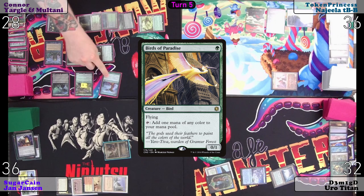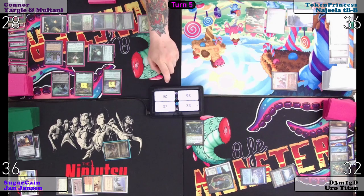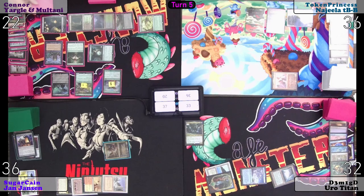Birds of Paradise gets a counter, draw a card. I'm going to pay six life. This discard phase is going to be epic.